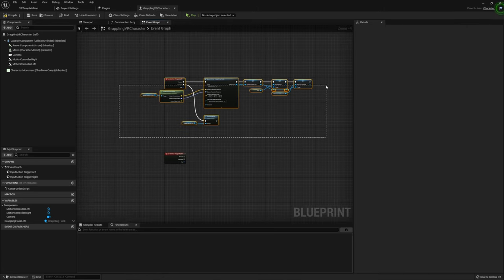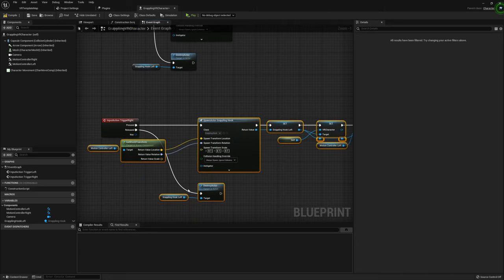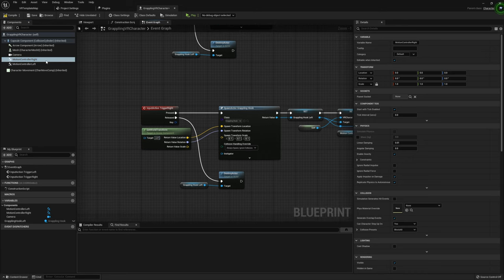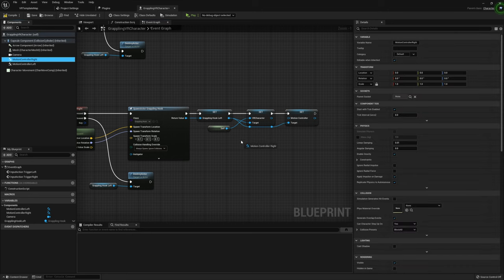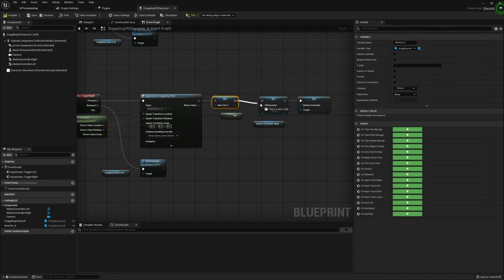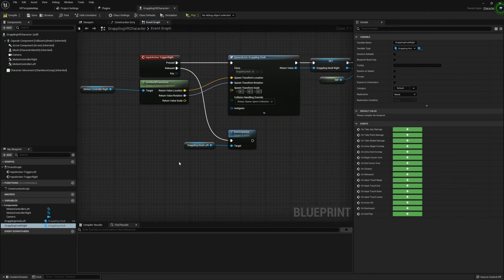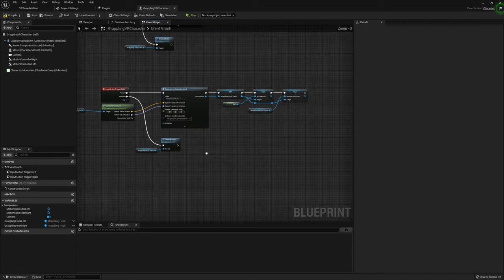Now I'm going to copy all of this and make changes for the right hand. Change the motion controller reference to MotionControllerRight. Set Motion Controller to MotionControllerRight as well. Promote the spawn output to a new variable called GrapplingHookRight. Wire up VR Character and Motion Controller references from that. Finally, in the Destroy Actor node, replace GrapplingHookLeft with GrapplingHookRight. That sets up the spawning for both grappling hooks, making them both usable.